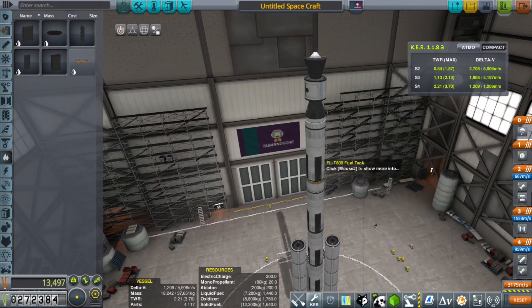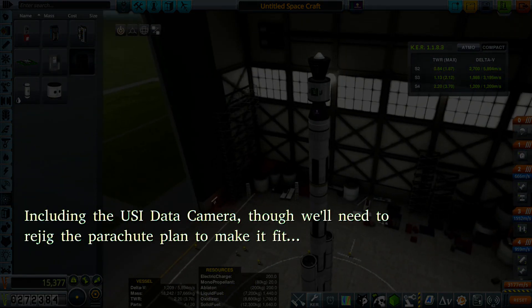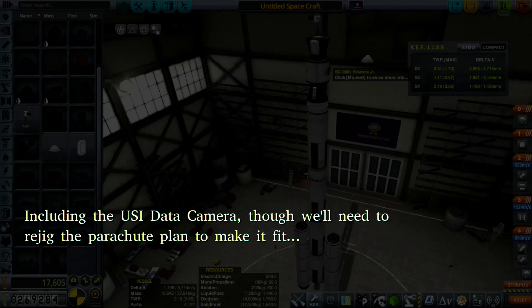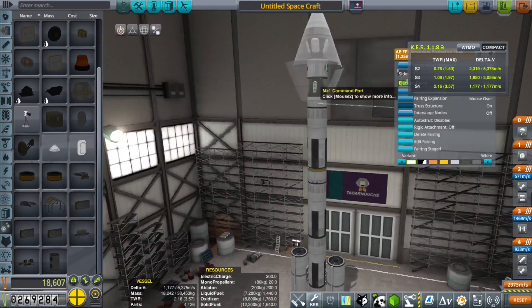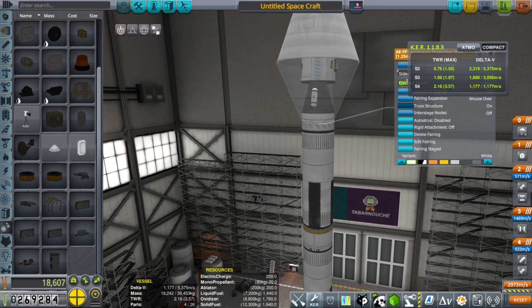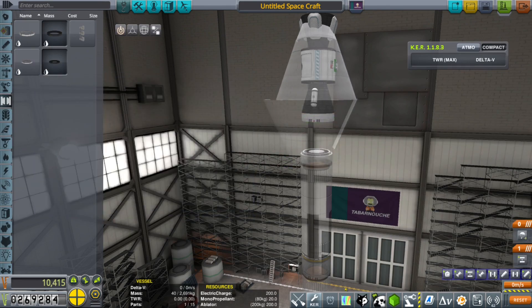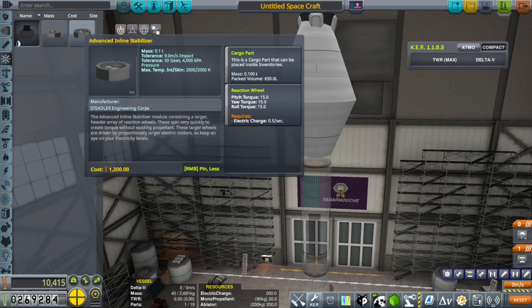What else do we need? There's only 17 parts — my goodness. Let's put on a full science suite. Now 26 parts, 5,500 delta-v. Wait — one more thing. Two more things we almost forgot. Getting ahead of ourselves here. We need a separator — that is going to be important. And we should have a stabilizer. Let's not make this any bigger than we need.